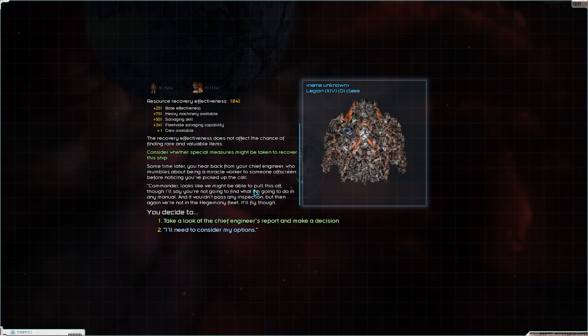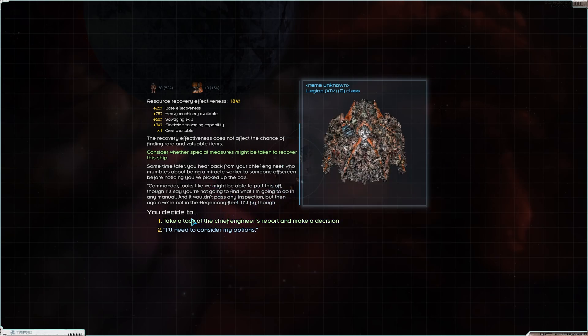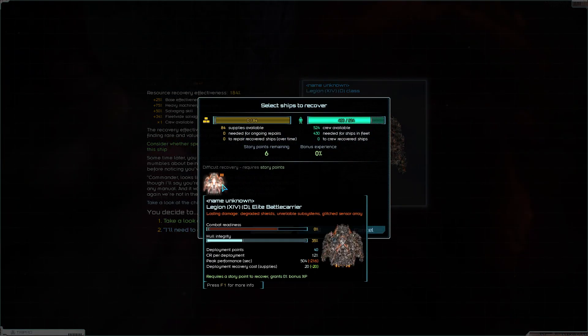All right commander, looks like we might be able to pull this off, though I'll say you're not going to find what I'm going to do in any manual and I wouldn't pass any inspection — but then again, we're not in the Hegemony fleet. It'll fly though. Take a look at the chief engine's report and make a decision. It's got three d-mods, which is not too bad actually — let's have a look at what they are.